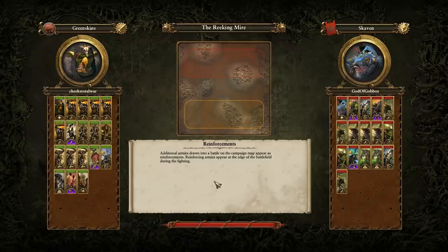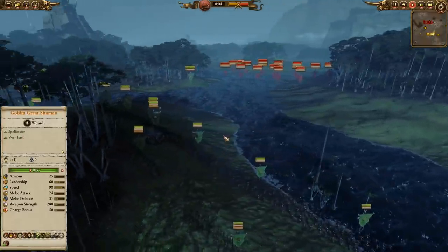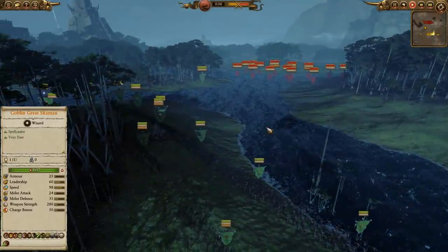Ladies and gentlemen, welcome to another entry in our Community Cast series. In this match, we're going to have a showdown between the Greenskins, who shall be led by Cheeks Total War, and he's going to be facing off against a Skaven led by the God of Gobos, who appears to be betraying his own people, but we'll see how it works out for him.